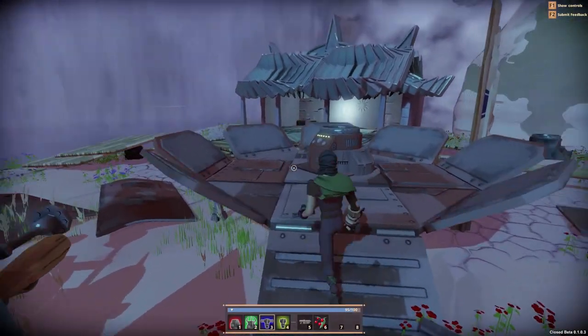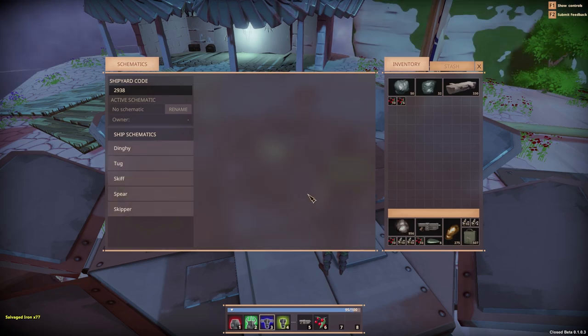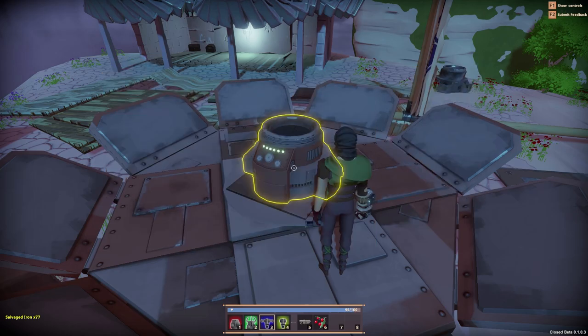At least we can get some of this metal back now. And the side bonus is that no one else is going to be able to steal the Dinky Too out from under me while I have two ships sitting here next to me. I am sure that I want to reclaim the ship — all that work for 77 iron seems like it's not worth it at first glance.